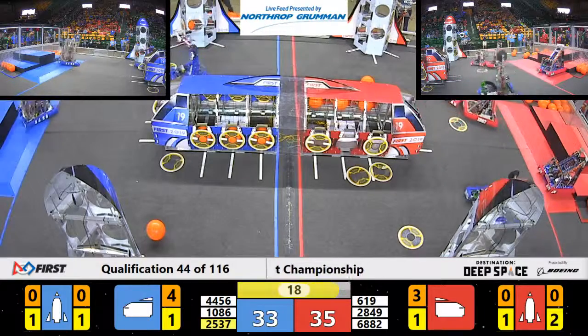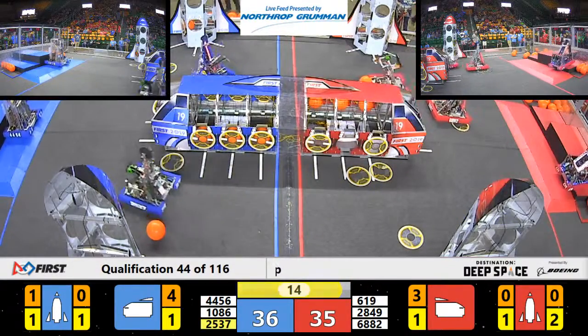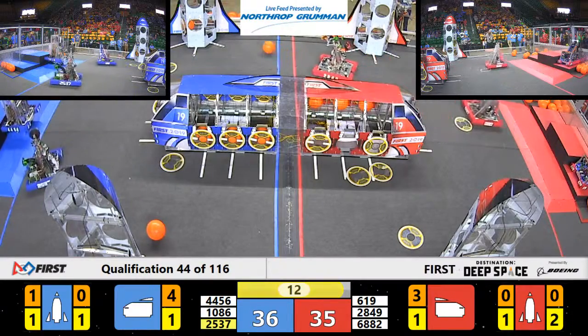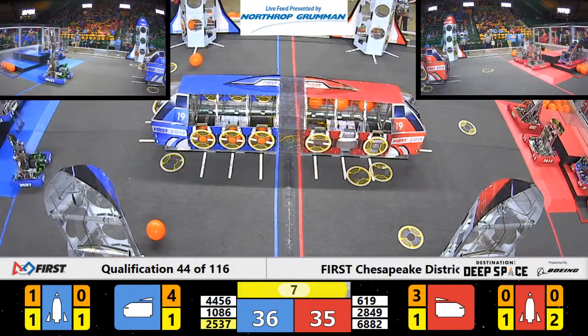The Red Alliance is trying to get up on their levels while Blue Alliance is all the way over in the Red Tower trying to figure it out. 619 going for a level 2 climb, 6882 up to level 1, and Blue Alliance 4456 trying to get that climb in.